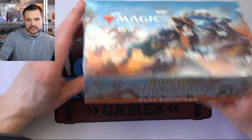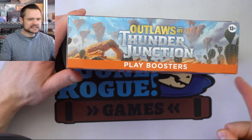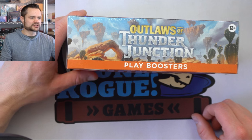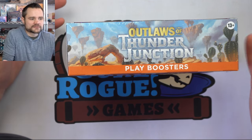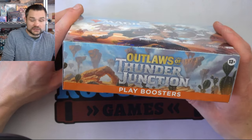With recent sets like Thunder Junction, isn't this like the seventh set in a row that has a four-mana green card that just ramps for two lands? So it's not really a singleton format anymore — all they're doing is renaming cards. You end up with four or five copies of your rampant-growth type cards, and it just doesn't feel like it used to with commander.